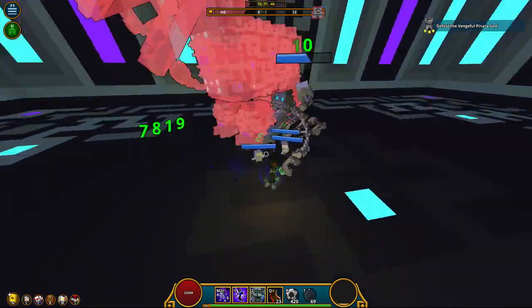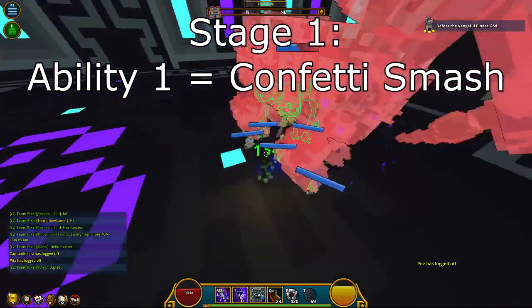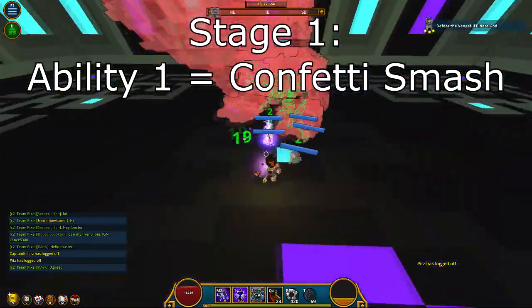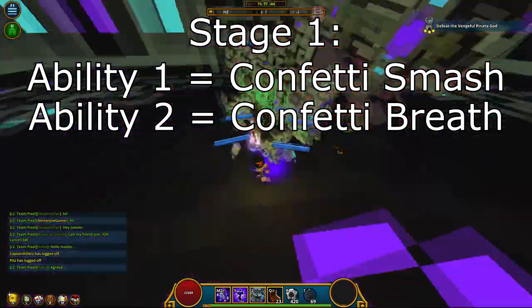Its first ability is called Confetti Smash — it will rise into the air to smash onto the floor, shooting out an AoE of confetti and a ring around the landing point. Its second ability is called Confetti Breath — it will pull back to let out a frontal cone attack directly in front of the boss.